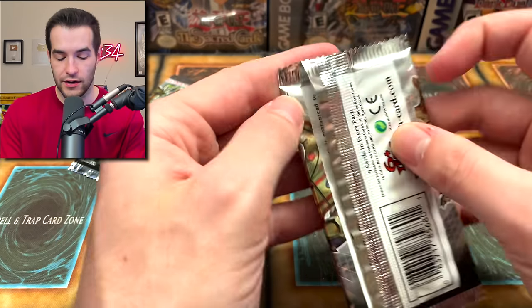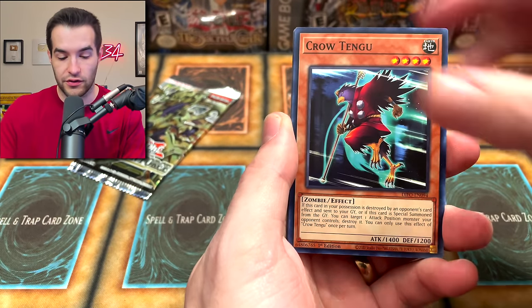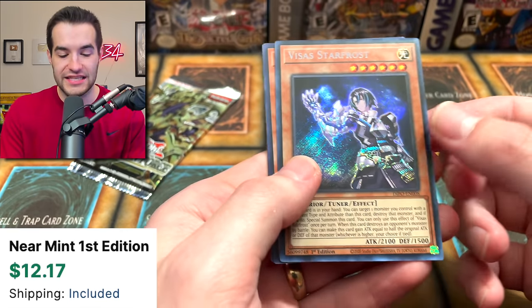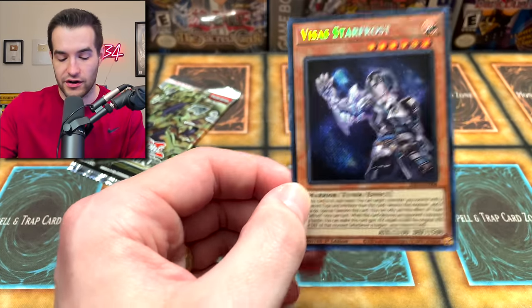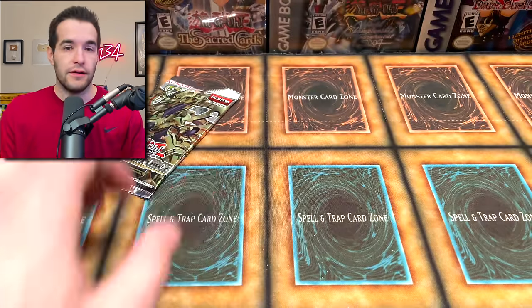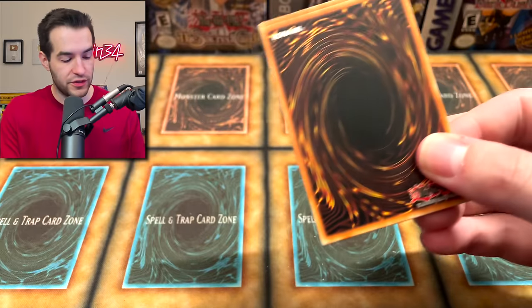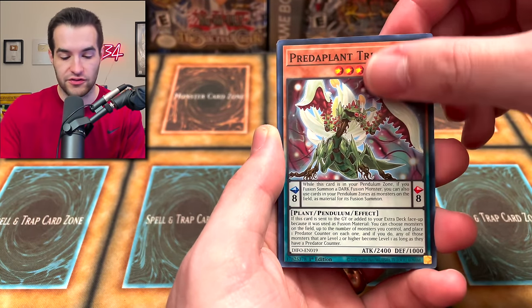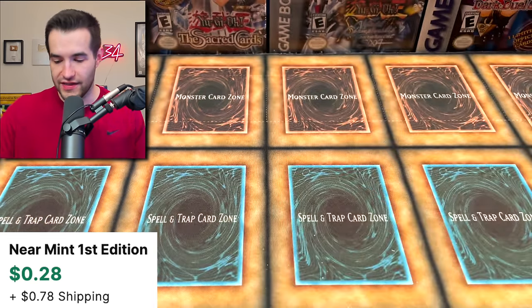Last two packs — is there a secret rare in here? Let's hope so. We got Devouring Sarcophagus, Crotingu, V-Lan, Hero Challenger, and a secret rare — Visas Starfrost! This is like a credit card or something. That one's around 12 to 16 bucks, so not bad — a decent card. Last pack — will this be a starlight? Predaplant Buy List, Backup Team, Predaplant Trantis, Therion Bull, and Extra Pendulum. No starlight in that one. That was an alright opening, but we will be doing more in the future.